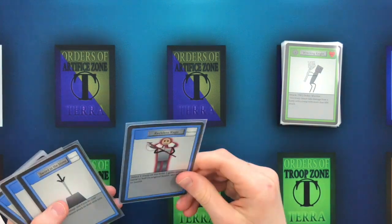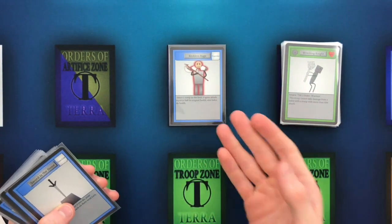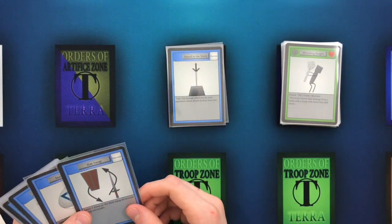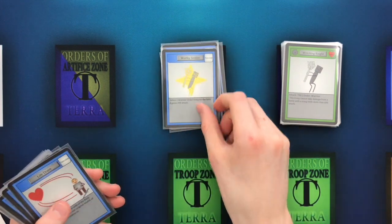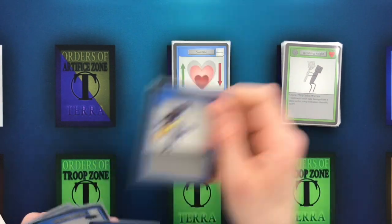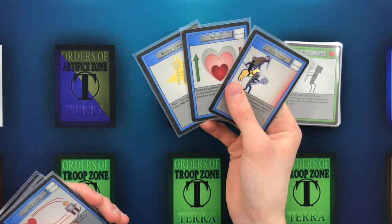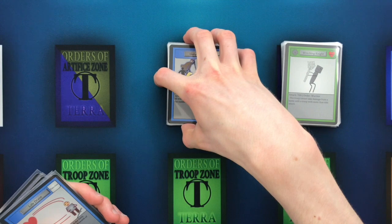Moving on to the functions. We have Reckless Rage — you can either use this on your own troops to pump their attack, or on your opponent's troops to reduce their health. Sword in the Stone to stall for a little bit. Stat Swap. Seal of Delta. Battle Fury. Worthy Soldier to pump your Warrior Order troops up. We have Sacrifice, and on that same train, Unity Charge. These three cards all pump your troops' attack up, and that's kind of the main focus of this deck — placing big troops and making them even bigger.